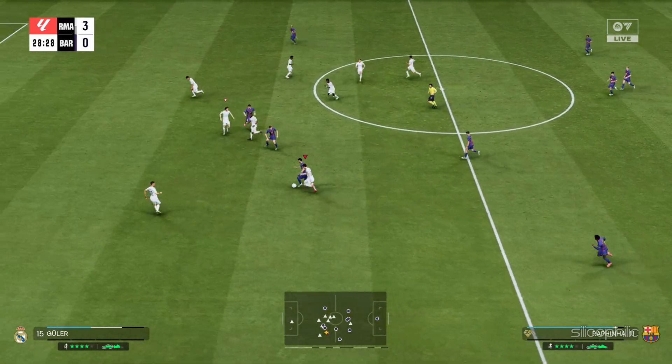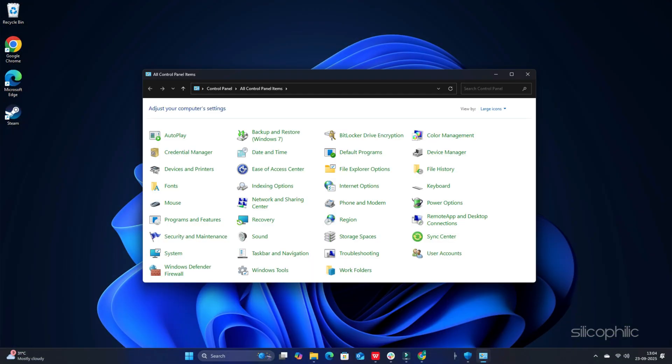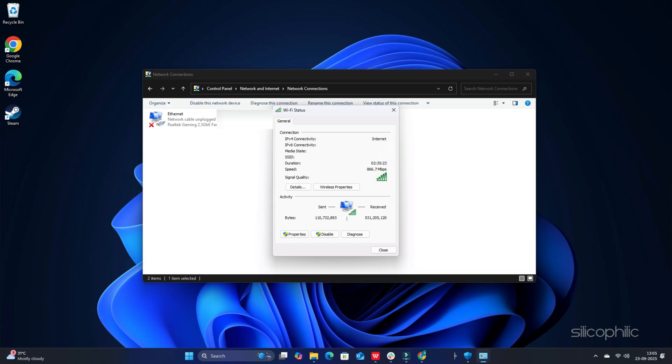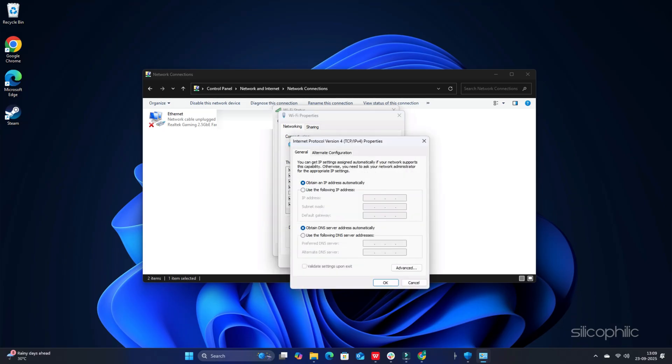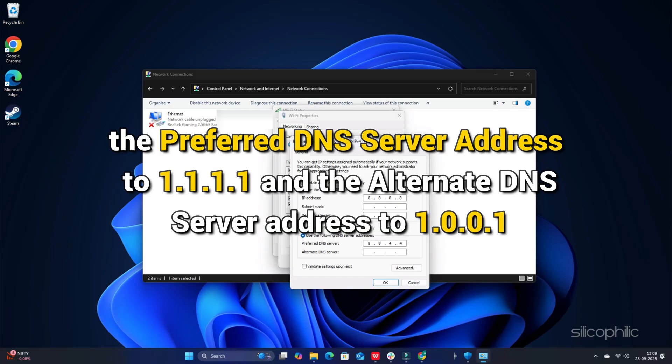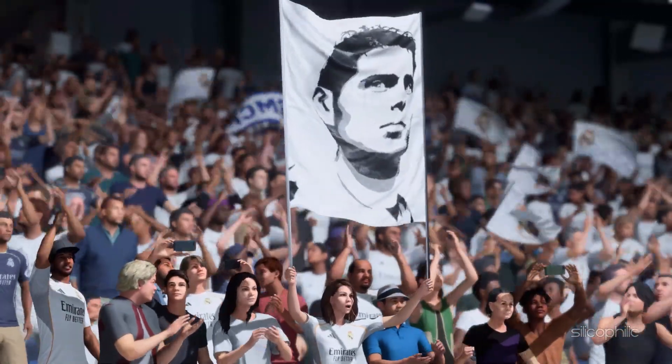Method 9: Change DNS. Open Control Panel using Windows search and set the View by option to small or large icons. Select Network and Sharing Center, then select your internet connection next to Connections and open its Properties. Search for Internet Protocol Version 4, right-click on it and open its Properties. Set the preferred DNS server to 8.8.8.8 and the alternate DNS server to 8.8.4.4, then click OK. You can also switch to Cloudflare DNS by setting the preferred DNS to 1.1.1.1 and the alternate to 1.0.0.1. Once done, restart your PC and relaunch the game to see if the issue is fixed.